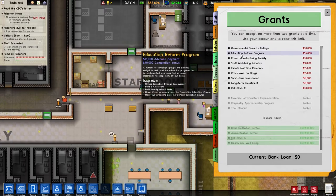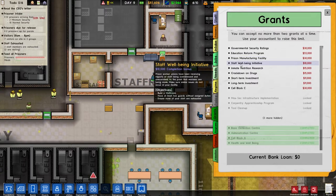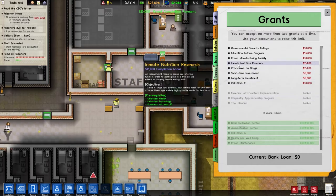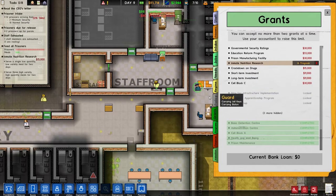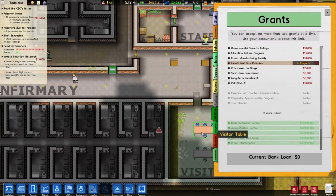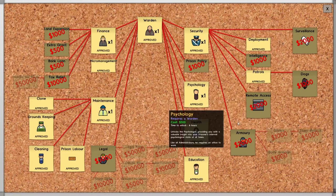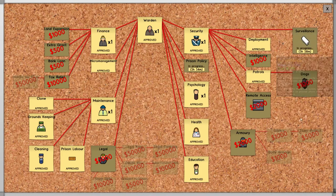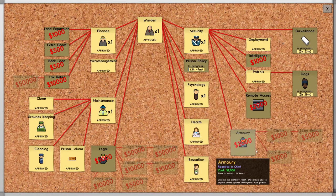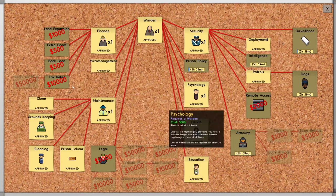Two dog handlers and two armed guard patrols would be an easy one to do. Manufacturing is a tough one. Staff wellbeing — I think we could do that one. We just finished it right away. Unlock health, unlock psychology, prisoners at least 20. Now we have to mess around with their meals, which is in policy, which I haven't researched yet. Psychology — we got it. Where's policy? Right here. Let's get surveillance going, let's get dogs going. For the grant we'll get armory going, but I'm not going to have any armed guards for the time being. Might as well queue up intelligence as well.